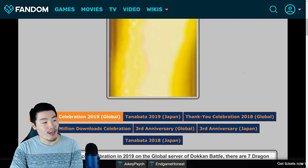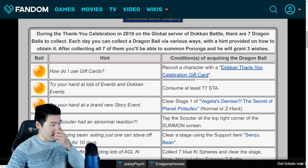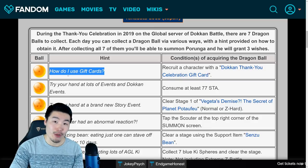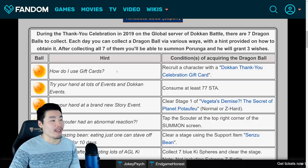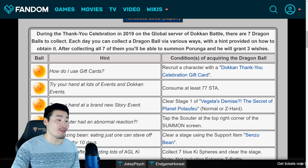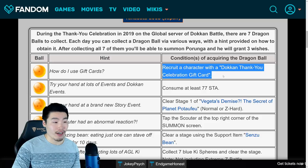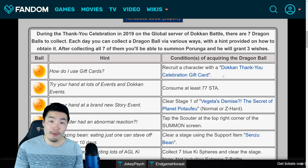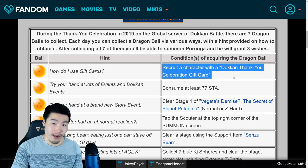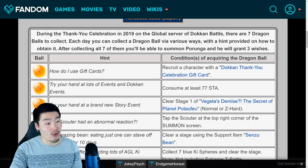Let's go through the clues and the ways to get them. The first clue in the in-game news right now is: how do I use gift cards? That's for the 1-star Dragon Ball. To get that, you just have to recruit a character with a Dokkan Thank You Celebration gift card, which we all should have gotten in our gift boxes when we first logged in. Just use that in the Baba Shop and trade it for a character, and you will get the 1-star Dragon Ball.